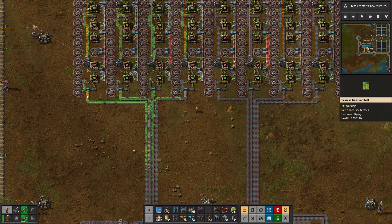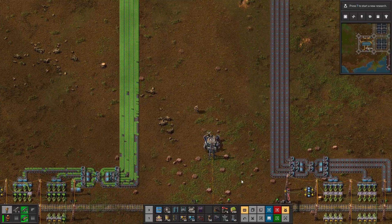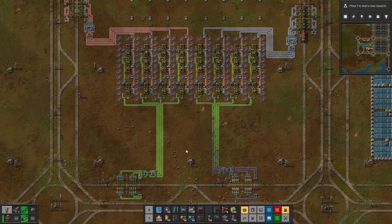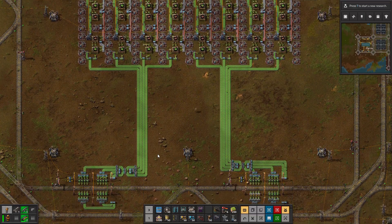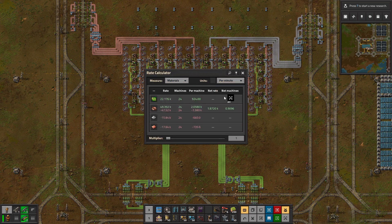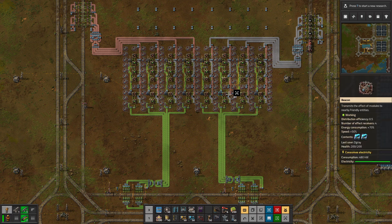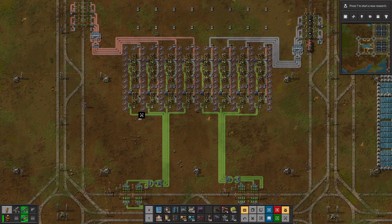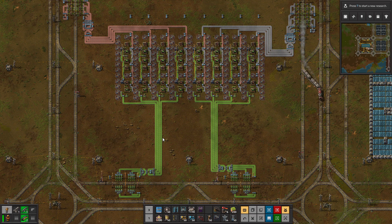That is flowing - fully compressed in just a second. There we are, fully compressed. Look at that beauty - green circuits fully compressed. This will be 22k per minute. It's limited a bit by the belts, but in theory if you do 8 times 2,700 you'll get 21,600. So with four of these setups we have everything we need to build the megabase.